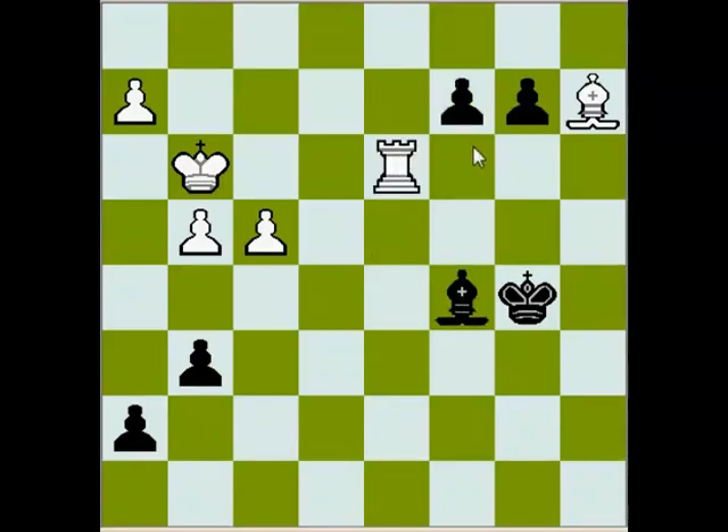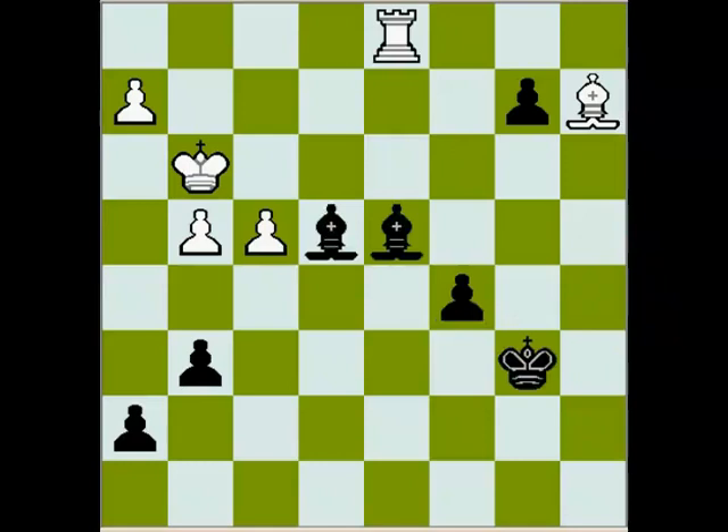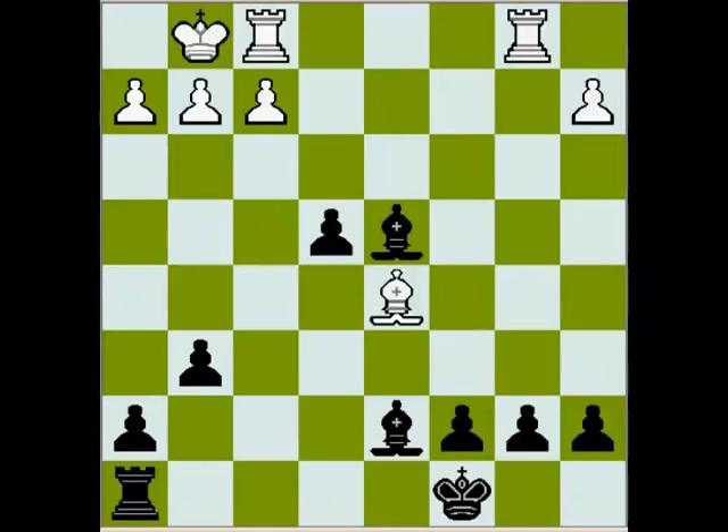After Rook takes d3, c2, they're going to be down a queen for a rook, which indicates the game is over. Very powerful game, not very difficult to understand. An experienced player will realize right away that the position after the sacrifice is very good for black, because they can see the upcoming movement of black's queenside pawns, the king advancing to d6, and black having total domination all over the board. Very powerful game played by Swidler.